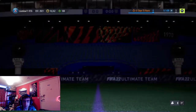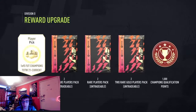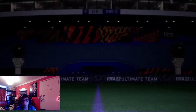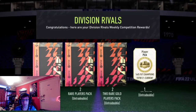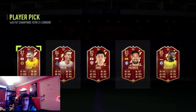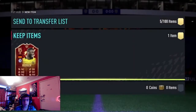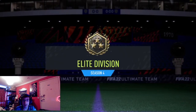Elite Division rewards here. We get 11 packs, and we're going to go for our usual choice - two on the untradables. Come on, give me a good player pick. Antonio Rudiger - I'll take that, to be fair. He's normally solid in-game, so I'll take that. Here are the rewards we get: Elite Division - three Jumbo Rares and two Primes.